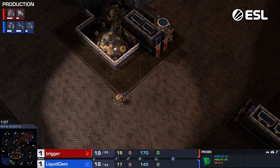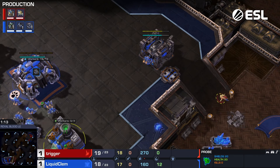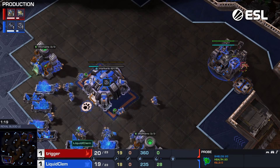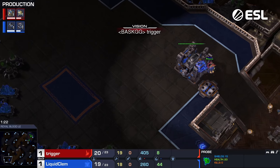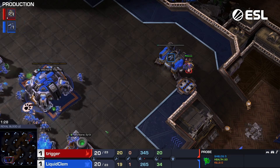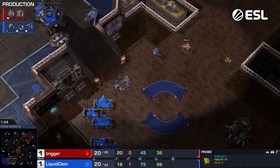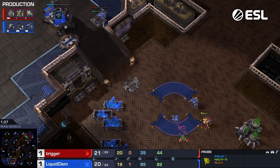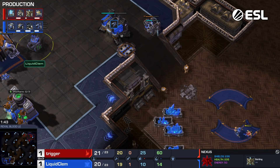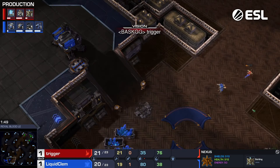Clem obviously always playing well. A little bit of harassment here from the probe scout — being as annoying as he really possibly can. He's going to have to run home now. You can stay around a little bit longer maybe for one heal cycle into an attack, but then you've got to get out if you're going to keep him alive against that incoming Reaper. Nice attack there from Clem. Starts his factory in the main base — not going to be slowed that much. That's a good choice.